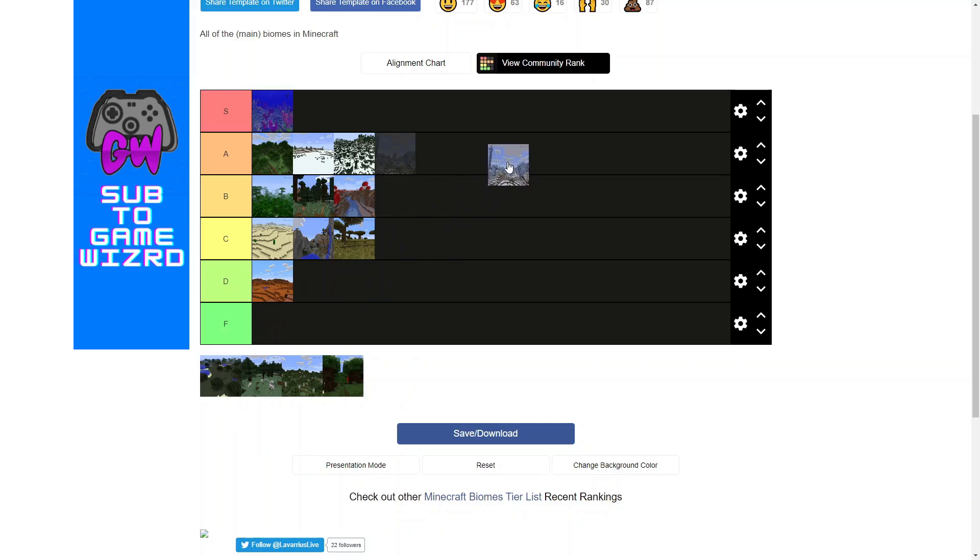Next is ice spikes. Ice spikes are really cool to find because they're pretty rare and ice is difficult to get your hands on otherwise. It has the added bonus of being snow covered, so it's pretty much a tundra with ice spikes. I'm going to put this in S tier because it looks good — even with the ice it could look good — but if you clear out the ice, you have a really good looking area and some ice in your pocket, which is useful for things like sorting systems.